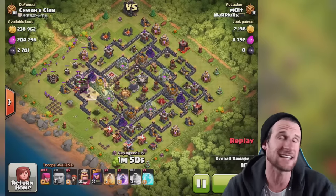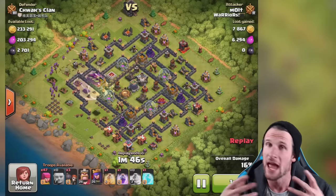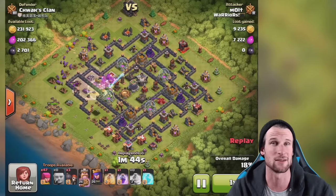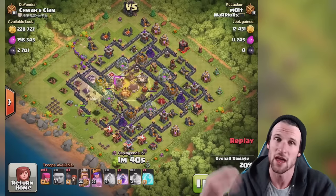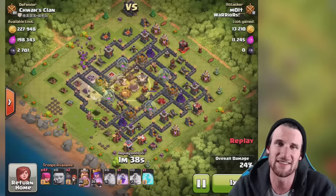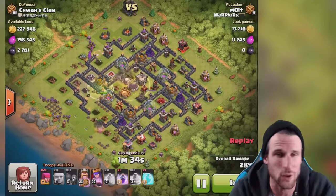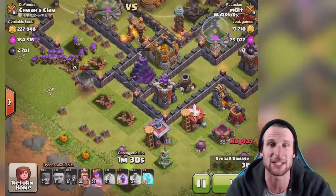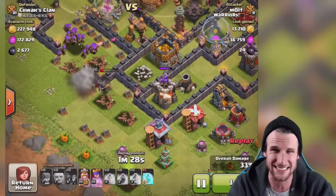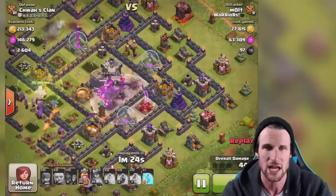He's got 27 on the dark elixir. Anytime I see over 2,000 or so on Town Hall 10 I'm happy with it. We're going to drop off a heal spell right there, let these giants get up into the core and absolutely crush it. Their queen is in the middle of the base doing work. Our queen down here is getting wrecked by this archer tower, so we had to pop her ability.